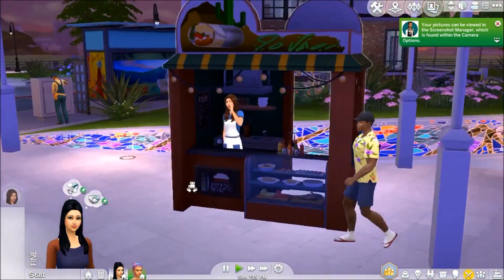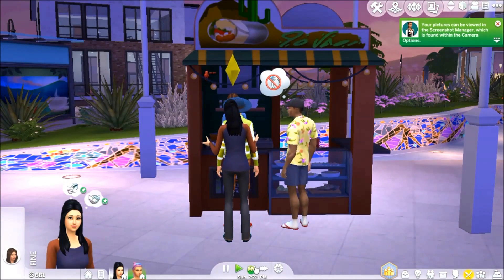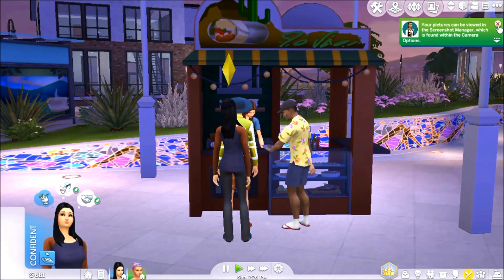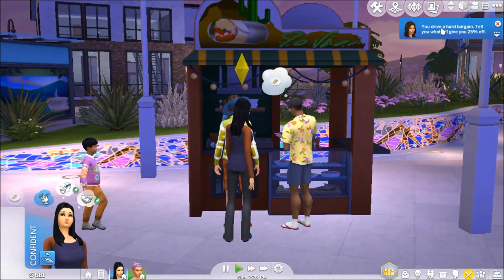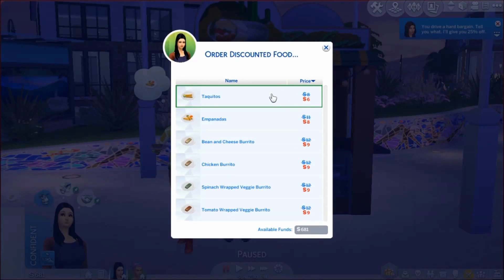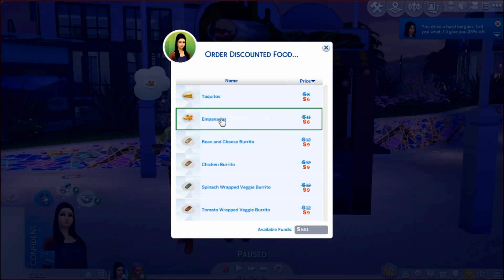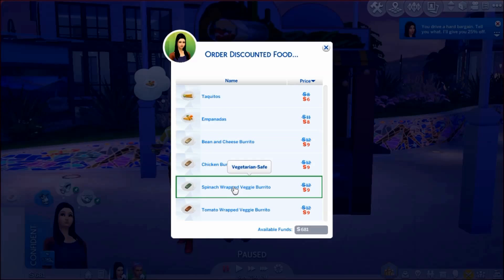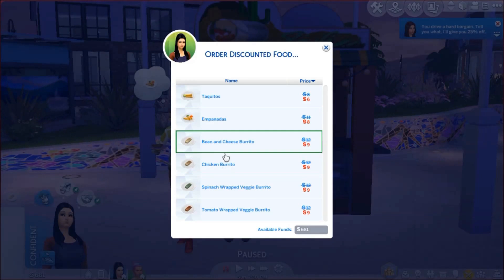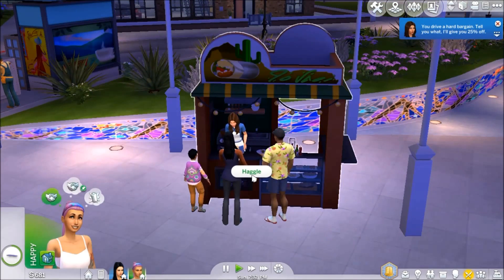Let's try and haggle this woman. I have to remember that we need to eat vegetarian food — I cannot forget. Oh I think she did it because she's feeling confident. You drive a hard bargain — I'll give you 25% off. So we'll order the spinach-wrapped veggie burrito. I wonder if Demi will get the discounted food too.